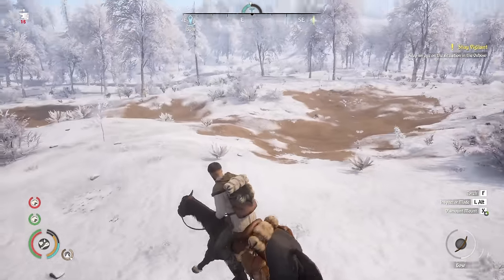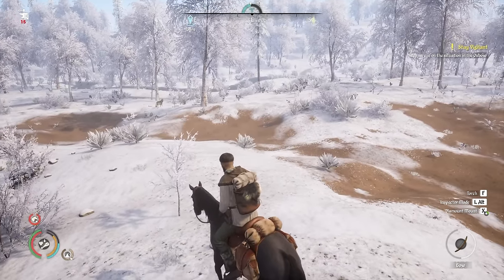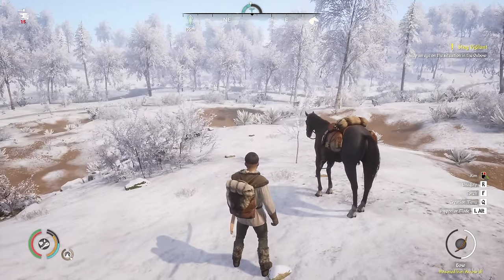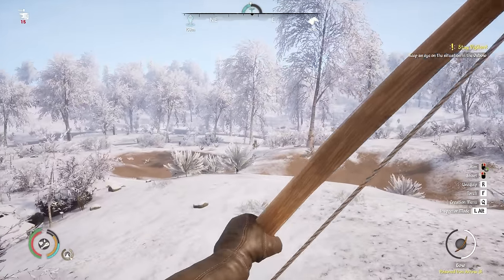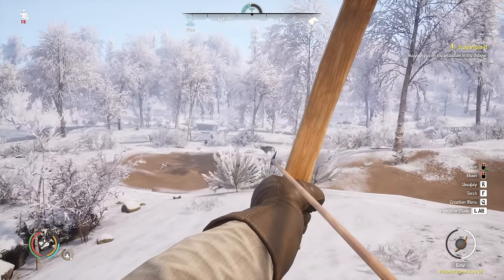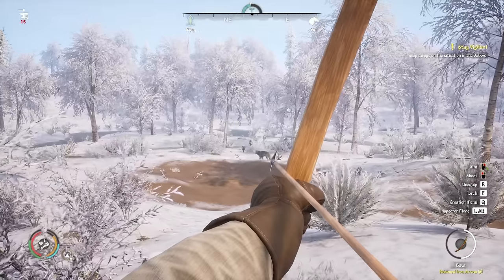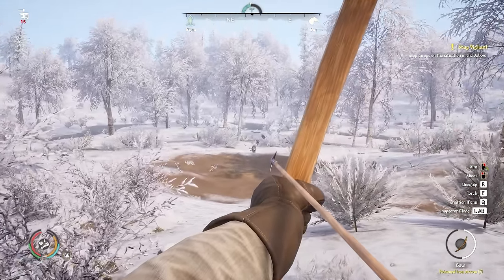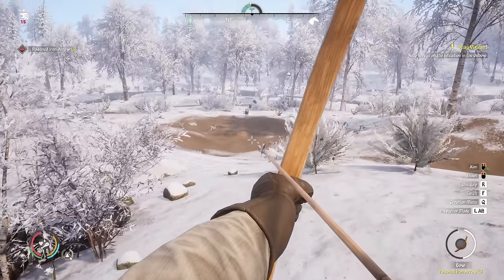I want to get my bow equipped because unfortunately you can't shoot the bow while on your horse - that'd be pretty cool though. That wolf over there hasn't seen us yet, so let's equip the bow. I'm going to be in first person for this. We're going to pull this back and aim just above him. Okay, that did hit him - it did not kill him. He's just looking at me. Why is he not coming over here? I don't know, but I'm kind of glad.